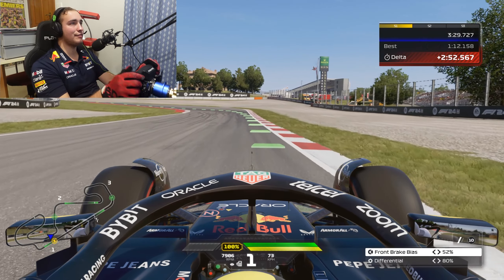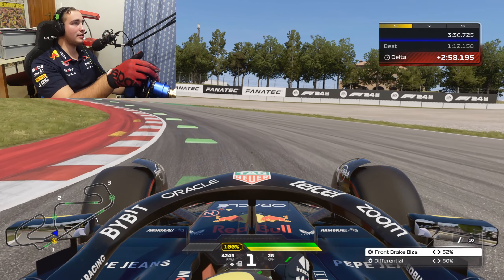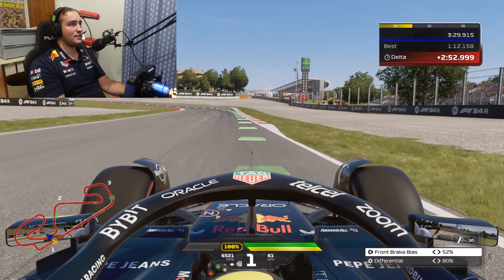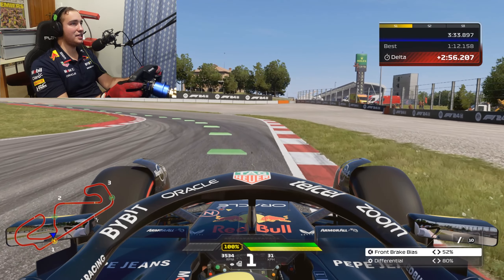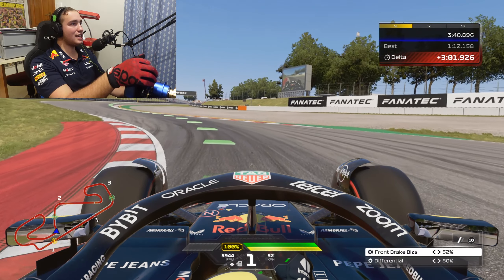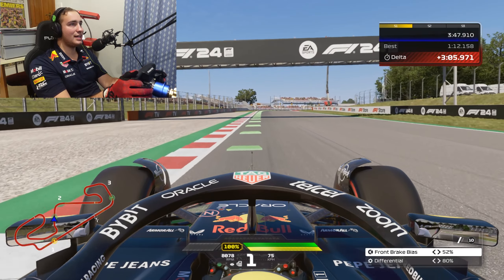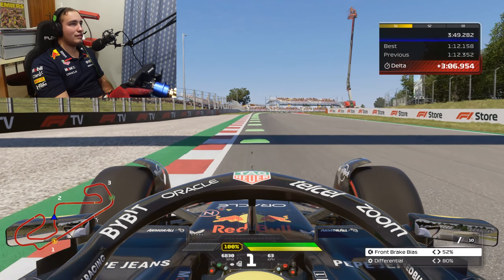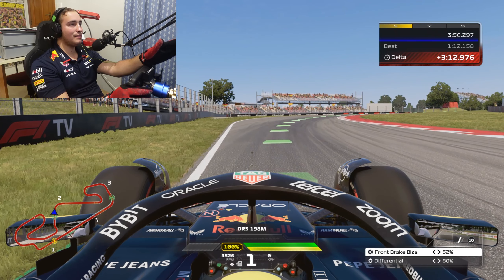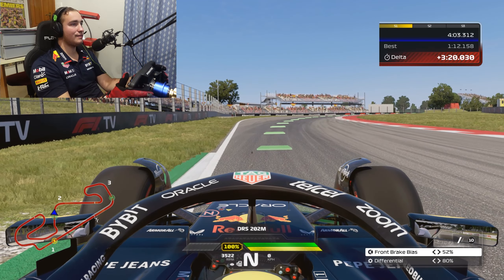Turn six is a tricky one — in F1 23 the car was much more stable compared to 22, so this one is a little bit loose. There are no braking boards to turn into, so you want to try and turn in as late as you can — around about 50 or 40 metres from the corner. Don't take too much of the kerb on the inside, but use as much of it as you can through turn eight. For turn nine, turn in as you get to the edge of the kerb.